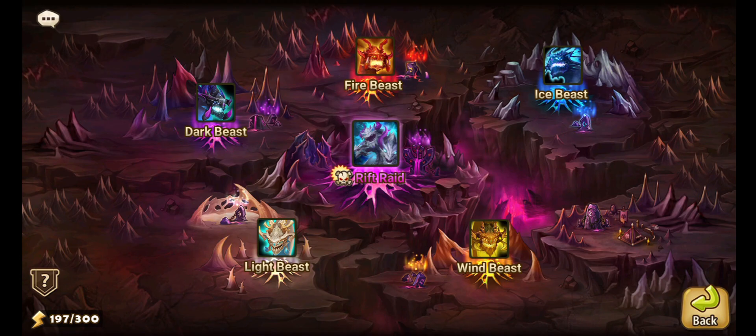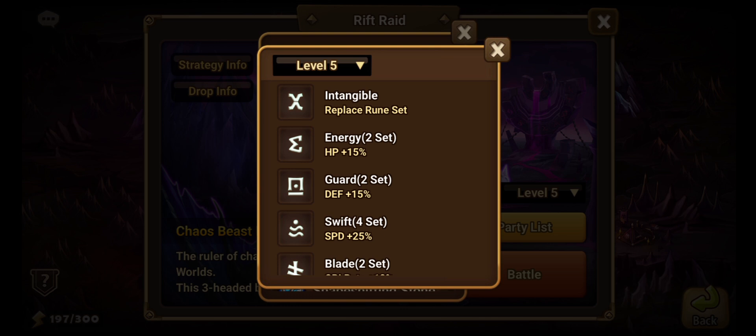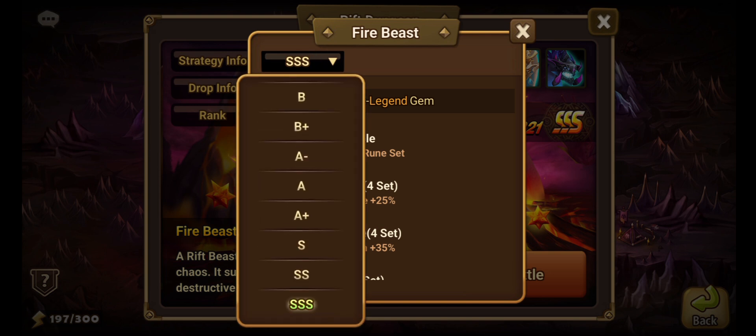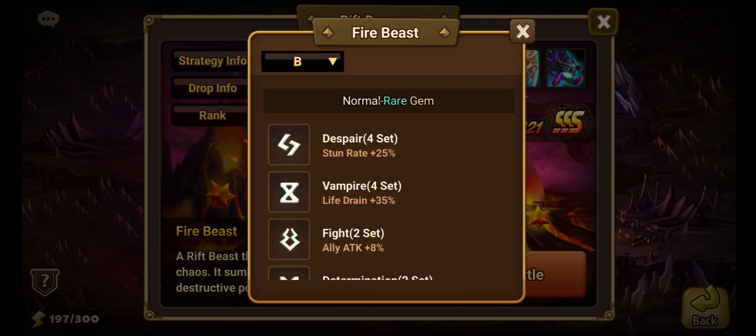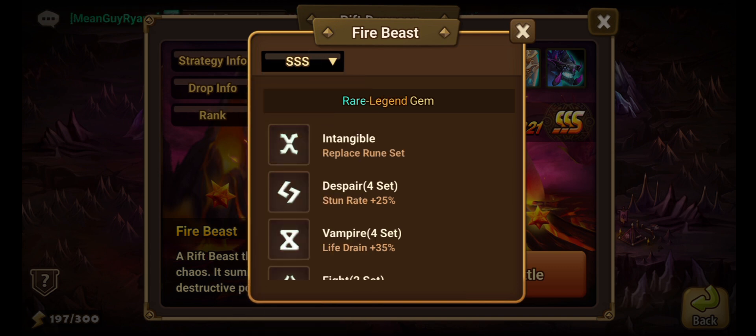Grindstones can be farmed in rift raid, where you can potentially get grindstones. Your scores in the rift beasts — otherwise known as beasts — determine the value of these gems. A grade of F will leave you with no gemstones. A grade of B will leave you with normal or rare gemstones, which obviously aren't good. And a score of triple S will leave you with high quality gemstones a decent amount of the time.